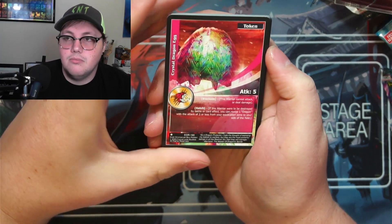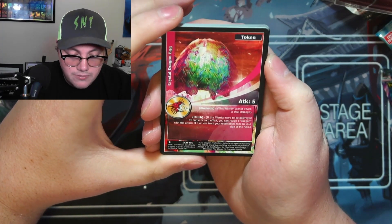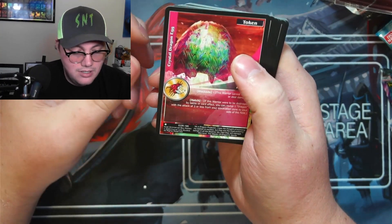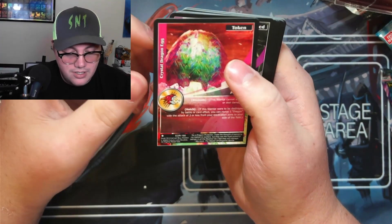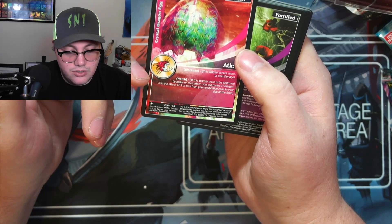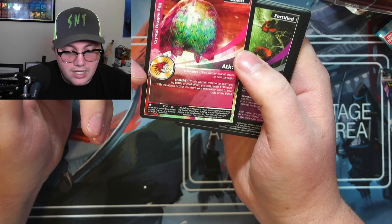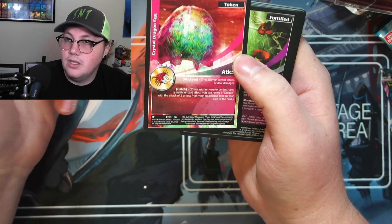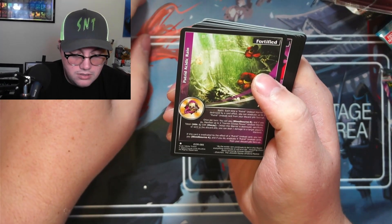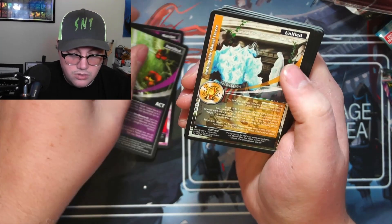And then Hatch — oh right, this is an egg! It's a token. So basically when this gets killed you can pull a dragon warrior with an attack of three or less from your eradication zone. That's kind of cool — there's a token. And then we've got Titans.